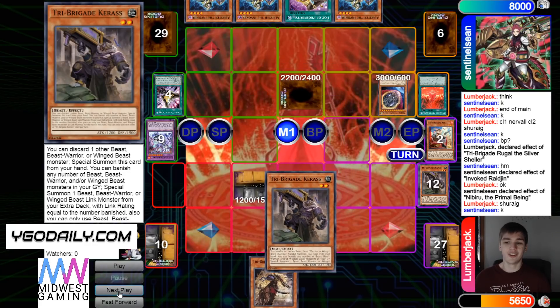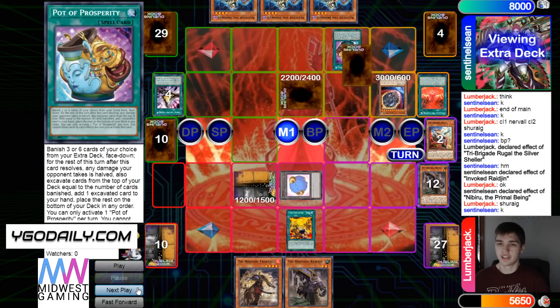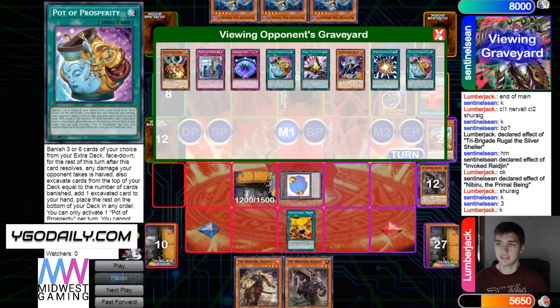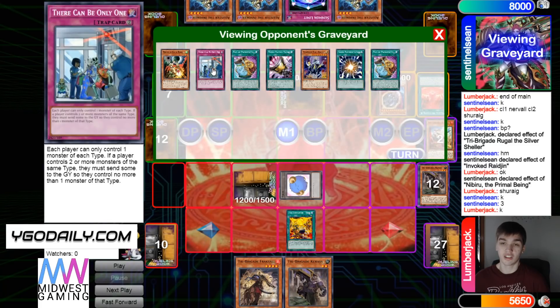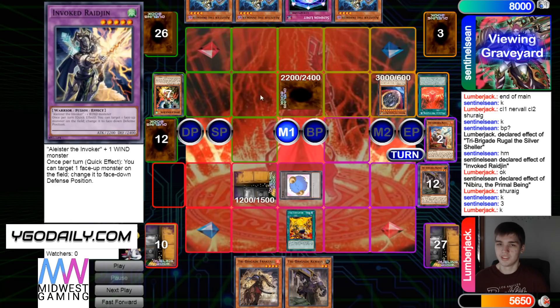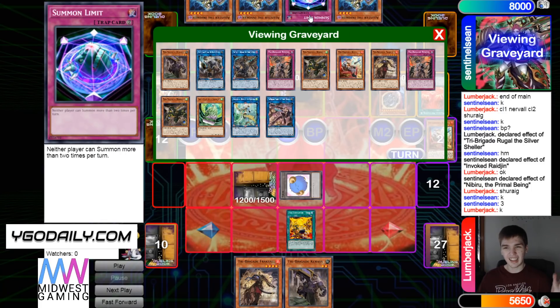Then they add Kuraz from deck to hand and activate Prosperity — banish 6. Looking at those, they're going to add back Summon Limit. It's also not great though. I don't know how I feel about adding Summon Limit — obviously you're going to take that over TC Boo or Droll, so you don't really have a choice there. That one's just the best choice, but it's not going to be super good here. It's going to be very meh.